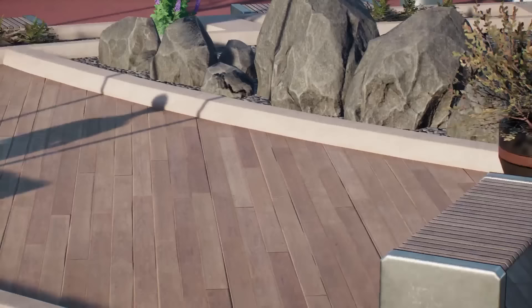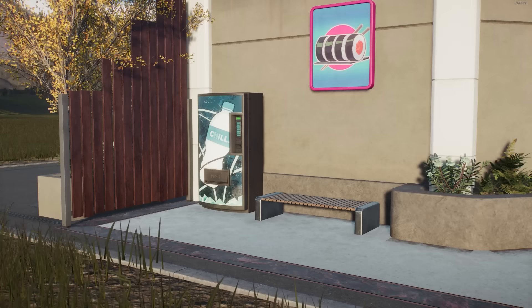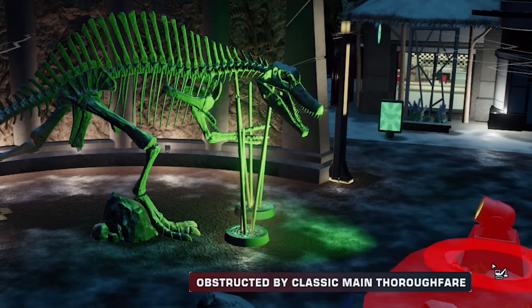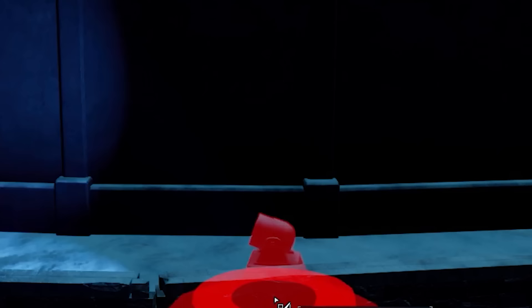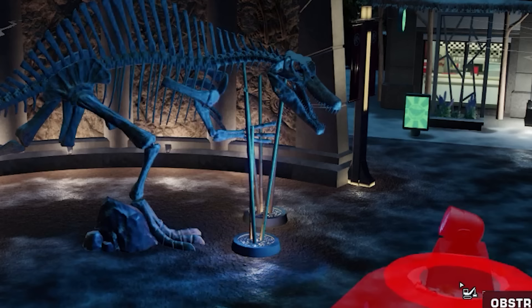Something else the previous update did was take elements from existing buildings, like the benches from the entrance building, and turn them into placeable decorations. I spy with my little eye some vending machines that I'd really like as decorative pieces. And I'd sell a kidney for this lagoon light to be placeable outside of the lagoons — technically it already works, they just need to remove this arbitrary restriction. Yes, I'd sell actual vital organs to be able to place this light throughout my parks. Not my own organs — I'm not crazy, just a sociopath.